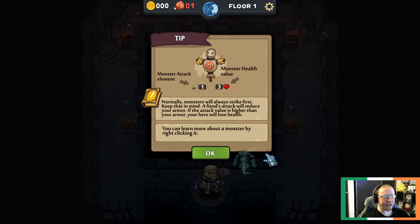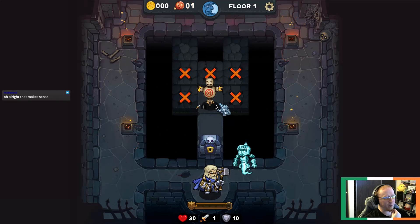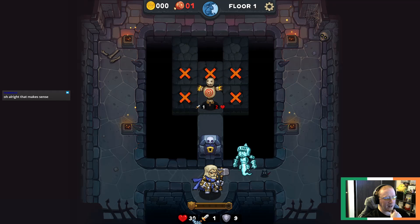Monsters always strike first, so what'll happen is I'll click him, he'll attack me first, and then I'll get my attack. I blocked it - he didn't do any damage because my armor soaked it, but that 40% chance triggered, so now it's down to nine. He's got two health left. That time it blocked it but didn't knock any of my armor down.